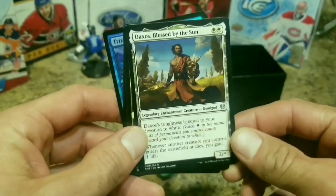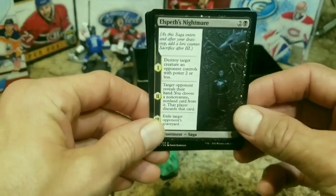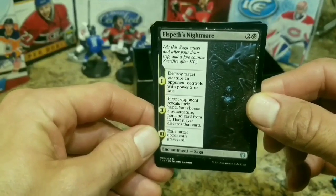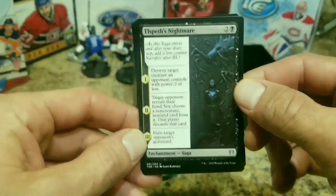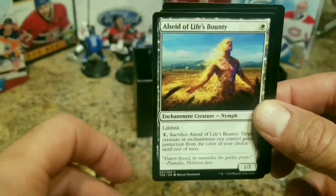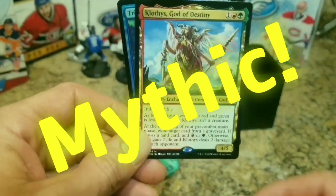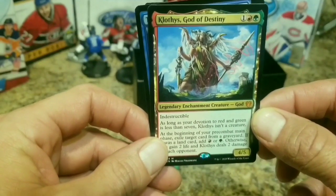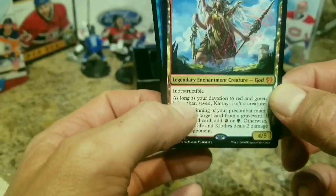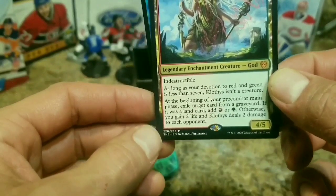Zaxos Blessed by the Sun - I see some shininess going on there. Oh yeah, that's an uncommon card. Elspeth's Nightmare - that's cool. Chandra Saga. Oh yeah, that's a cool looking card too - but that's an uncommon. We still get to look at a rare card in here. Seed of Life's Bounty, another uncommon. Oh, this is a mythic! Klothys, God of Destiny - that's a really cool looking card. Indestructible!